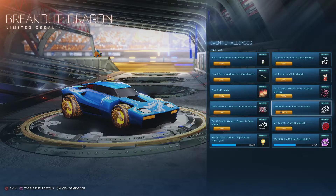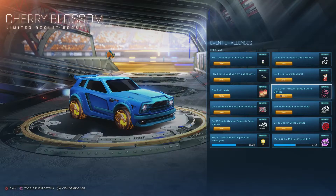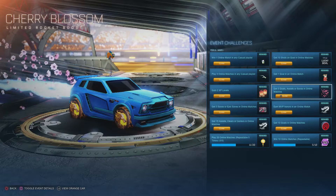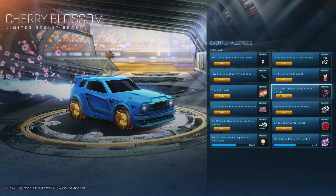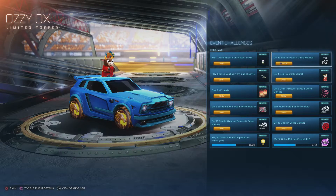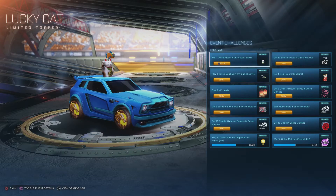MVP honors in online matches gives you another dragon decal, but for a different car this time. Get three goals, assists, and saves in online matches and it's going to give you a cherry blossom trail. Get one goal in online matches and you're going to get a cool little ox-like car topper. Get 10 shots on goal in online matches gives you the title Lucky Devil.